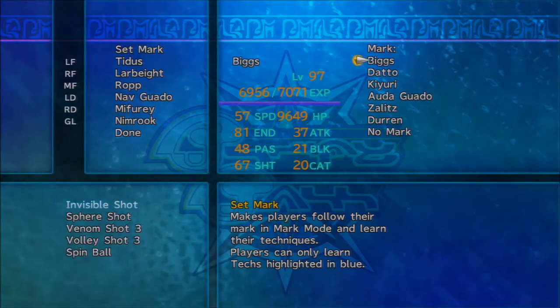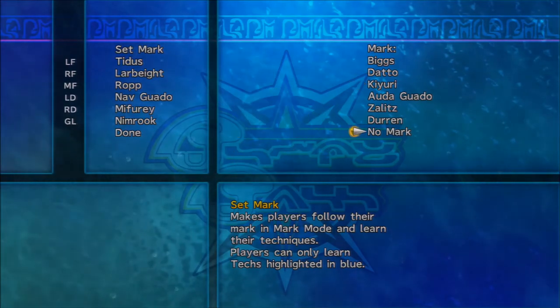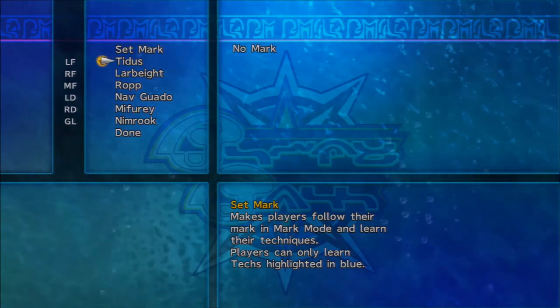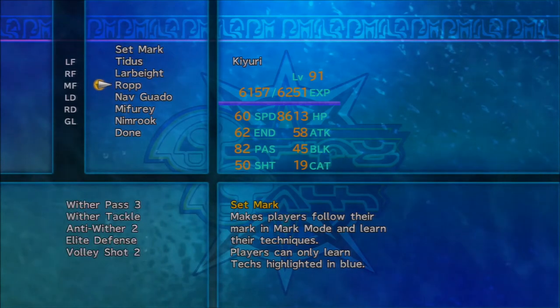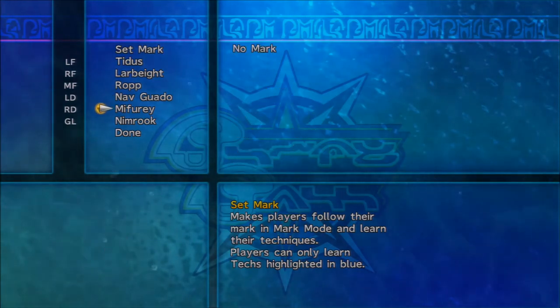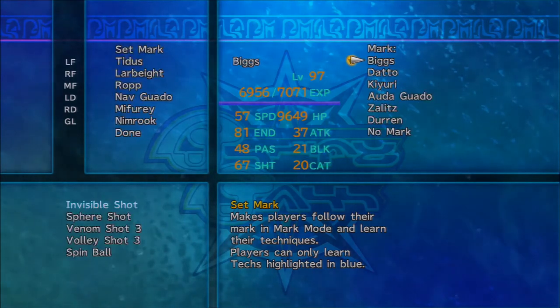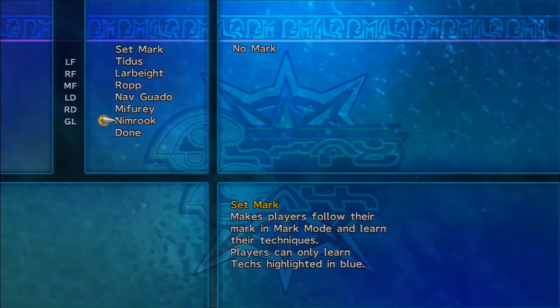So let's say we have a situation where they've got a really, really good person, like Kairi — she's pretty okay. What we can have happen is Cheetahs and Waterbyte are going to guard her, and Rope will also guard her. And then let's say they've got Dotto with 91 speed — we've got Navguado, and we want Navguado on Dotto. So here, we can actually plan what we're going to do before we do it. It's really useful to mark who you're going to guard before the game starts.